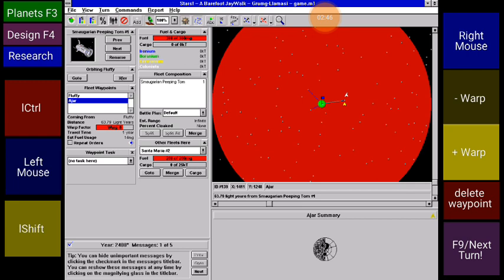Up to warp 8. Upsy-upsies, downsy-downsies — whatever you want on warp speed on your plus or minus warp button. Delete away point if you screwed up — no worries.